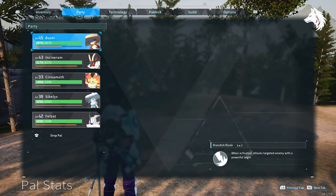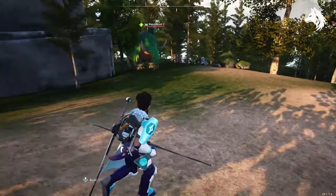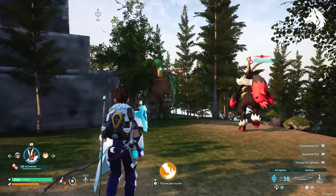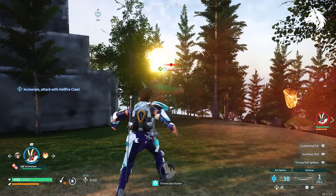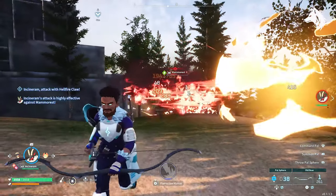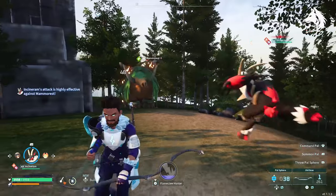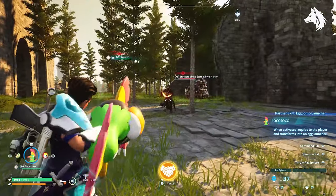Instinaram's Flame Claw Hunter: when activated, attacks the target enemy with a powerful Hellfire Claw. Like Bushi, the attack doesn't require a harness, and it's actually one of the more powerful single-strike abilities in the game. Most pals in the wild won't survive after you hit them once with the Flame Claw Hunter.